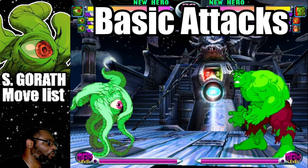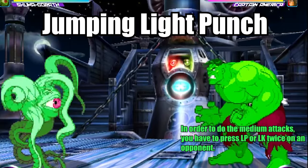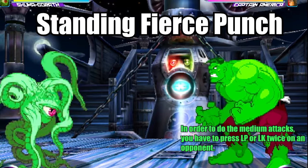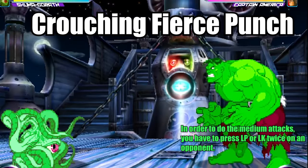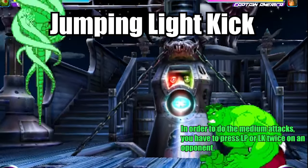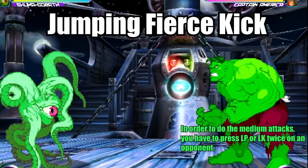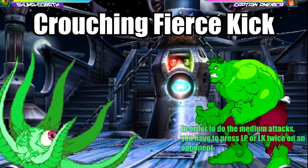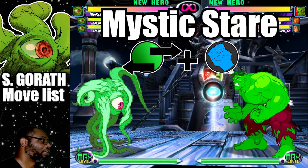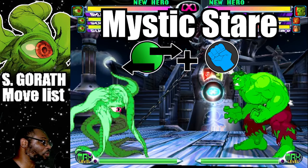Before we cover the special moves, first let us take a look at the basic attacks. Starting off this list is the Mystic Stare. This move is Shuma's projectile attack. To do this move, charge back for two seconds and press forward plus any punch button.